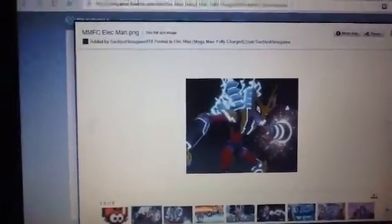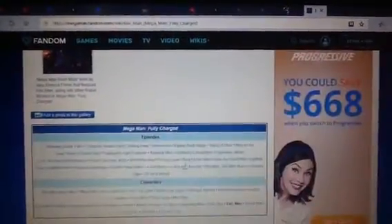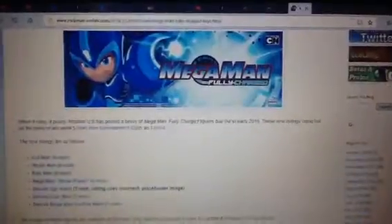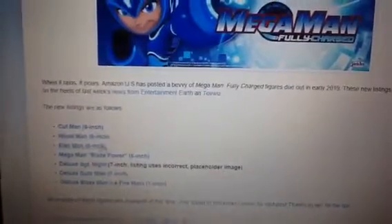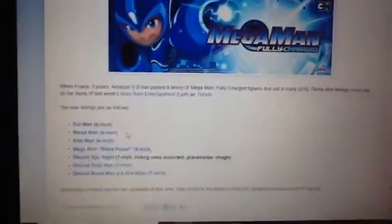Next one is Elec Man. He's going to be the 6-inch one. Here's a look at the picture of it. This version of Elec Man is super creepy — he looks more like a Joker. He has a white face. I like his helmet, but I don't like his face. He has white skin. Why does he have a white face? I had no idea what it's supposed to be. I would love to see the 6-inch of Elec Man — what does he look like?